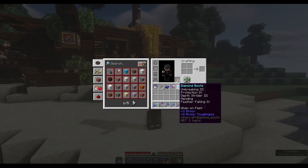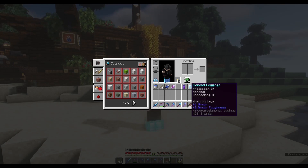On the leggings we have Protection 4, Mending, and Unbreaking 3. Another good enchant I could add is Thorns, but I didn't have access to Thorns from the Enchanting Table, so I had to let it be.